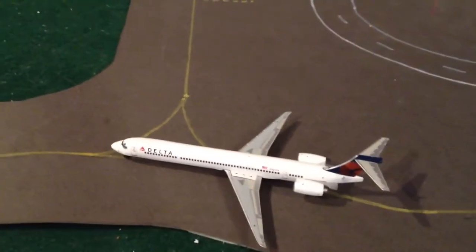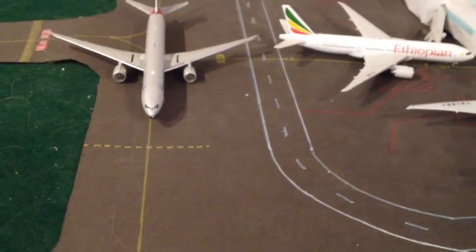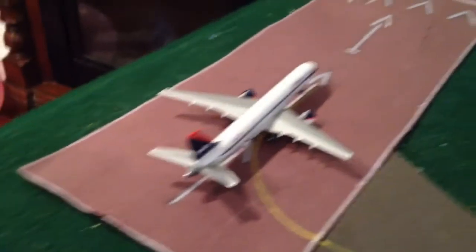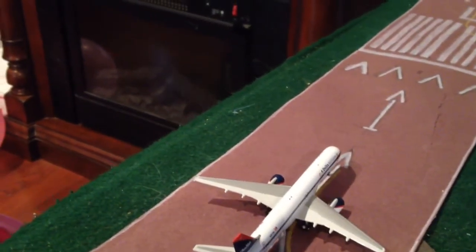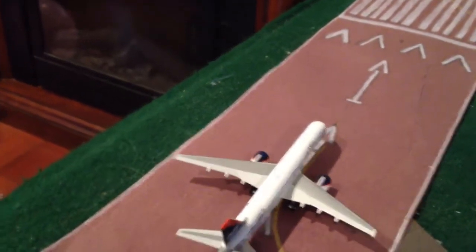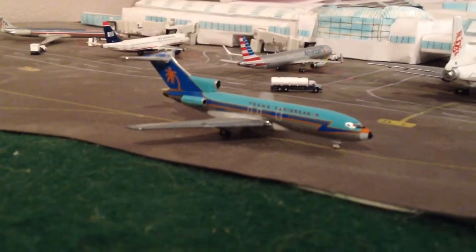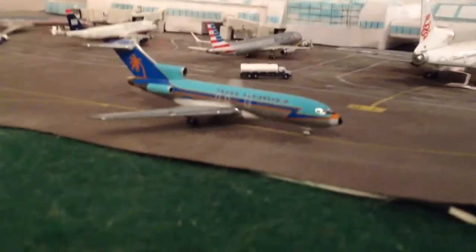Delta MD-90 going to Minneapolis — came in from Minneapolis. Delta 737-200 going to Salt Lake City, came in from Cincinnati. Right here we have an American 777-300 which is going to London Heathrow. And we have a charter flight — a Trans-Caribbean 727 going into this international gate. He has just come in from Cancun.